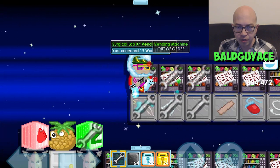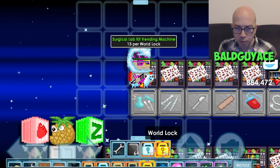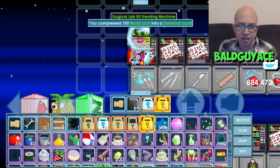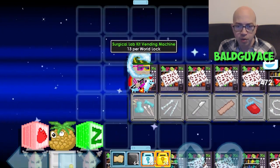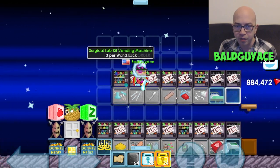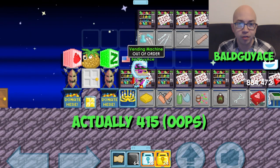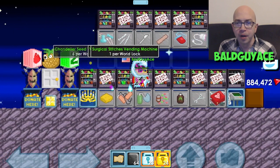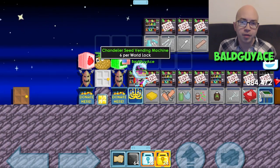Now let's take a look at our total. We now have 22 diamond locks and 124 world locks. I just took 100 world locks and compressed them into a diamond lock, so now we have 23 diamond locks and 24 world locks — a total of 2,324 world locks. After doing a little bit of calculating, I realized we just added an extra 419 world locks to my total. Most of that was from the chandelier seeds, but a lot was also from the surgery tools. Selling surgery tools has been doing well for me.